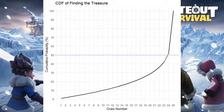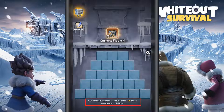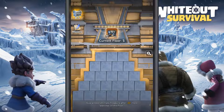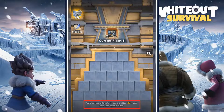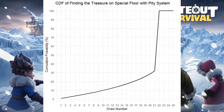The CDF also suggests 50% of the time it will take 24 picks to find the ultimate treasure, but that may not match your experience. This is because the event also has a pity system: if you pick a set number of tiles without finding the ultimate treasure, the next tile guarantees it. This pity number is 14 for ordinary floors and 22 for special floors. With the pity system, half the time you can expect to find the ultimate treasure in 13 or fewer picks on ordinary floors, or 21 or fewer on special floors, instead of the 24 picks without pity.